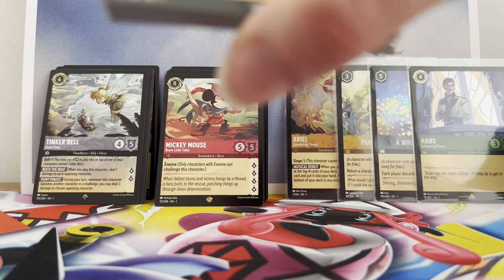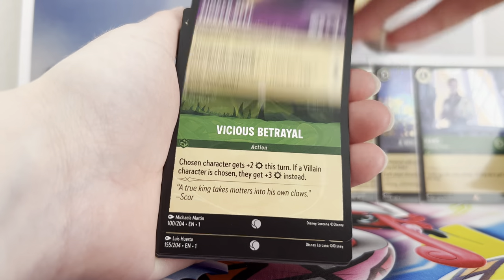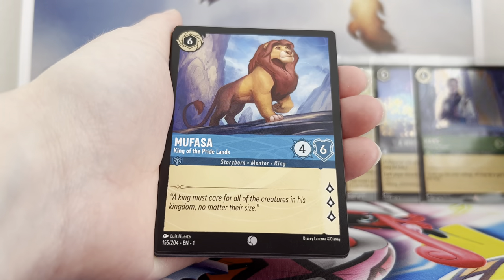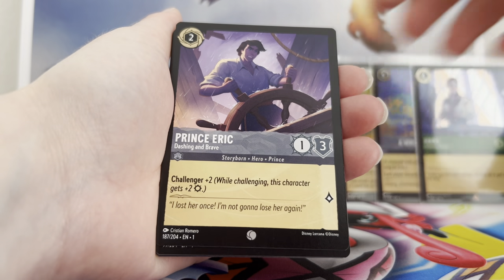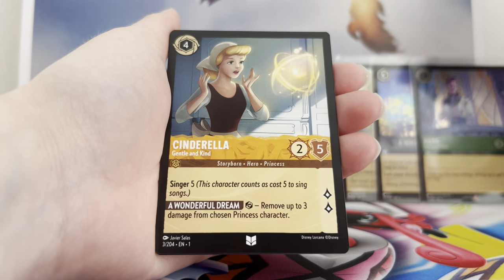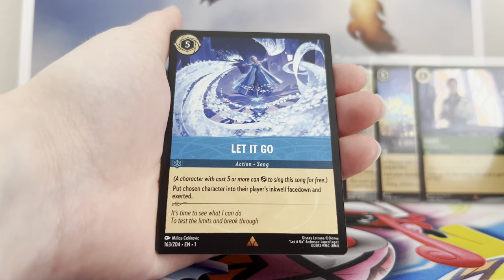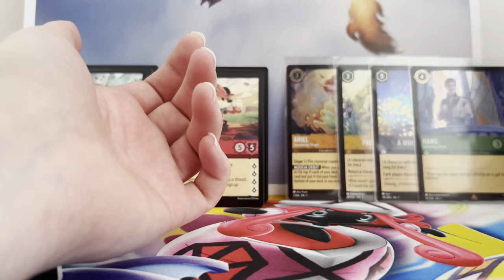Third to last pack: Sebastian, Tinkerbell, Vicious Patrol, Mufasa, Abu, Prince Eric, The Beast is Mine, Tala, Cinderella, Let It Go rare, Zeus rare, and a One Jump Head foil.